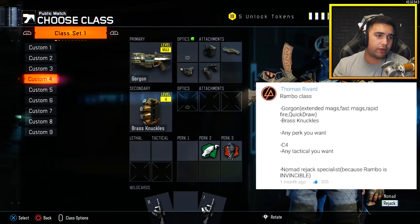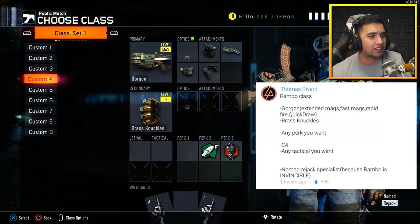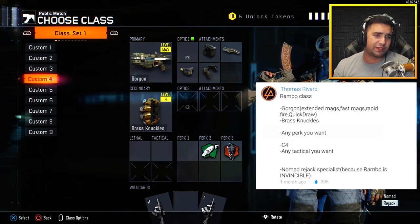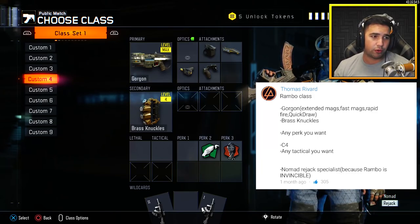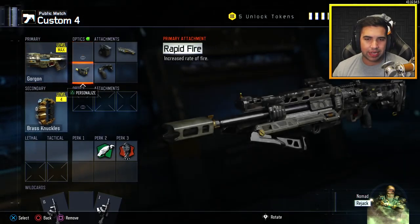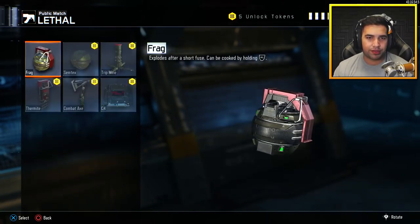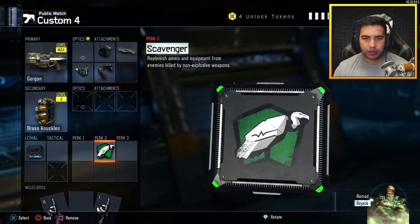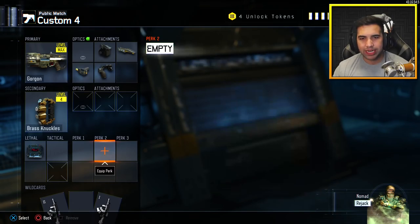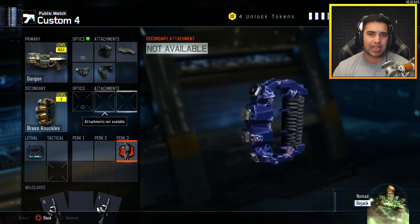The class setup is from Thomas Rivered. It's called the Ramble class and it includes the Gorgon, extended mags, fast mags, rapid fire, quick draw, brass knuckles, any perk you want, C4, and any tactical you want. He left me with no perks, so I guess I have to put C4 since he mentioned it. I'm gonna swap scavenger out for dead silence — I think that'll be better.